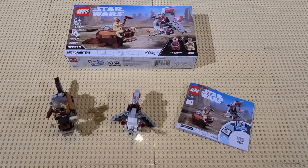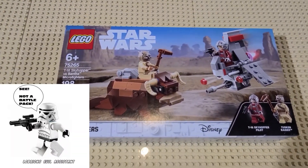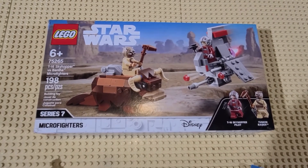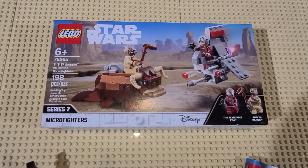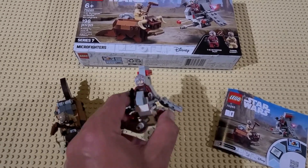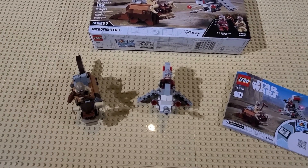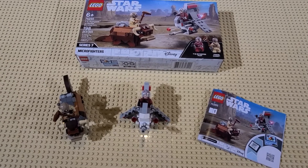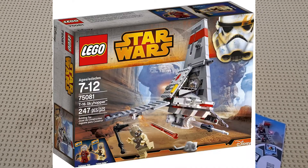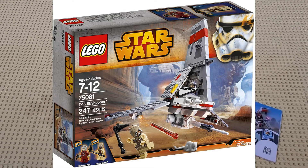Let's start with the T-16 Skyhopper versus Bantha. This is part of the Microfighters collection — 6 plus, 198 pieces. This set costs $19.99, which is about 10 cents a piece. And like I said before, you get a good guy, the T-16 pilot, and his adversary, the bad guy, which is the Tusken Raider. This is a little different from the larger full-size T-16 Skyhopper set, LEGO set 75081, which now is going for about $60, but back then was about $24 when it was released, I think in 2015.